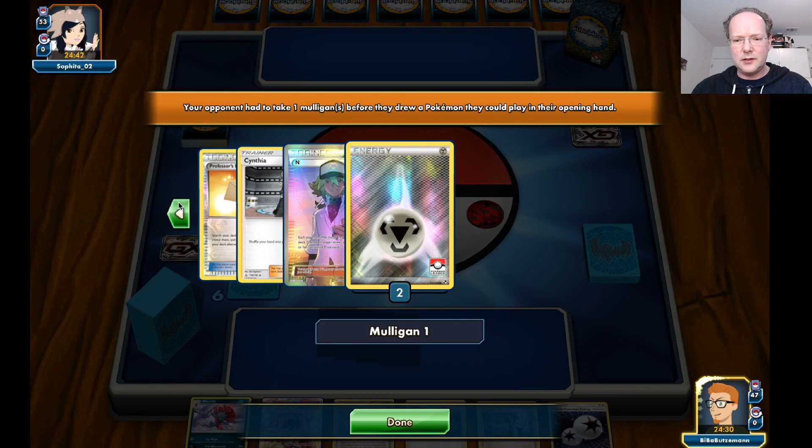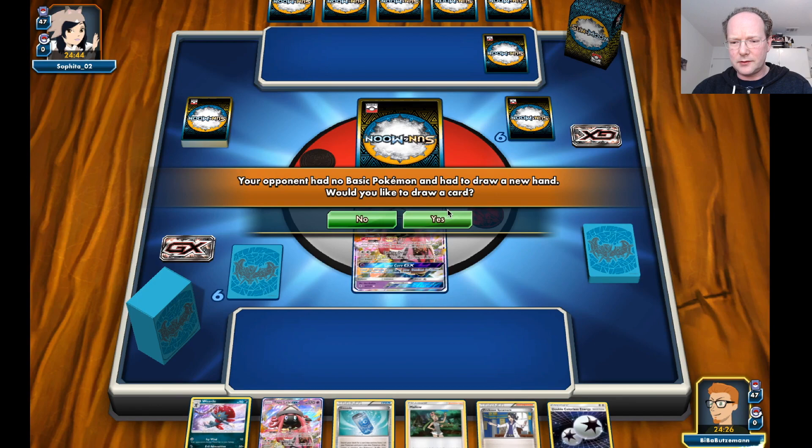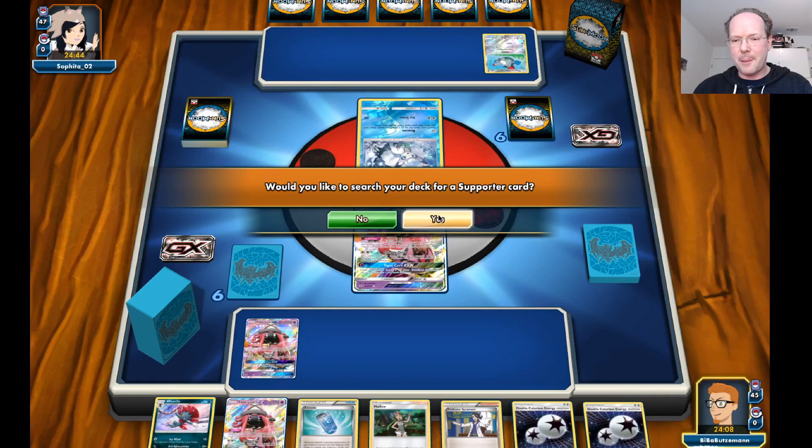We see a Magnemite and Metal Energy, so probably Magnezone, Dusk Mane Necrozma — Magnezone would be my guess. We want to draw an additional card — even more Lele. Now we have all three Lele and two DCEs. Let's use the Lele for the Brigette.